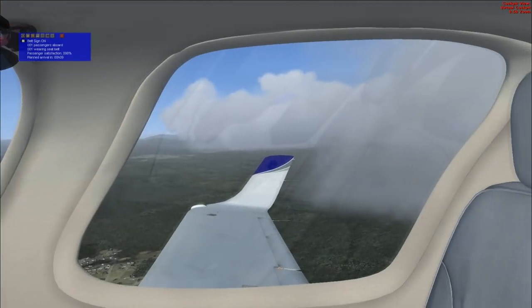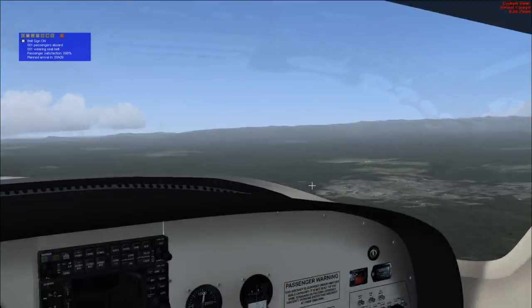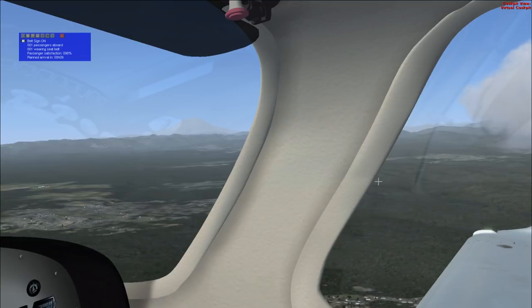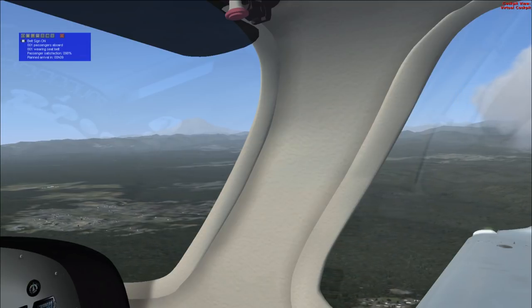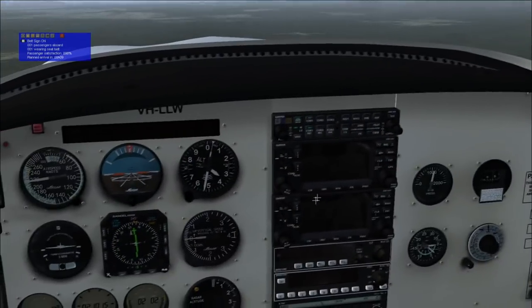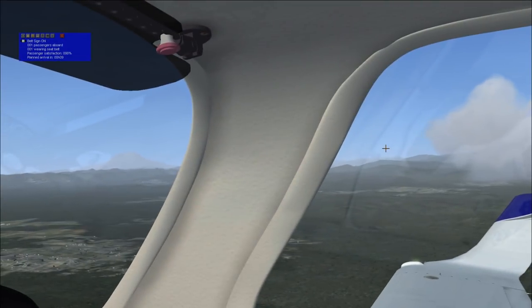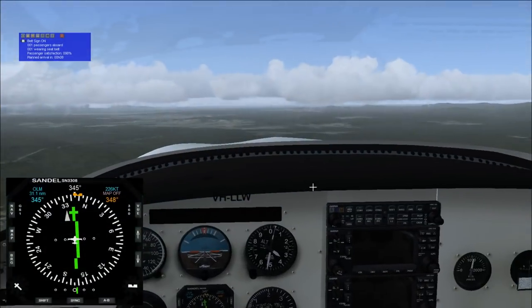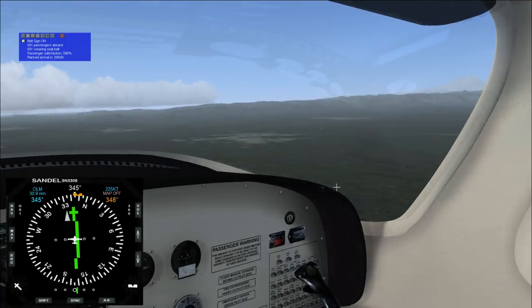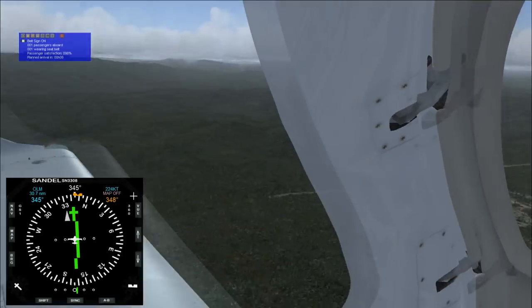Just as I say that, things clear up. I guess Washington State really did want us to get a look at Mount Rainier. That is Mount Rainier, right? I don't think that's Mount St. Helens — it's a little bit flat on the top. Wow, this is about as much landscape as we've managed to see this entire flight since the Bay Area.